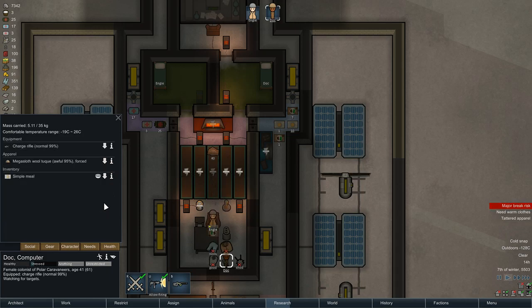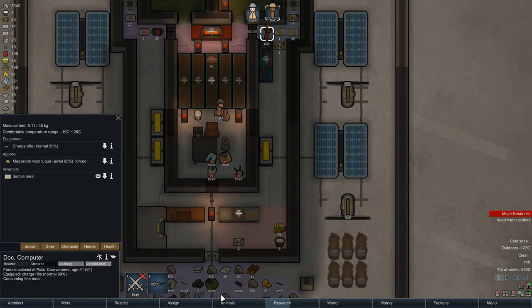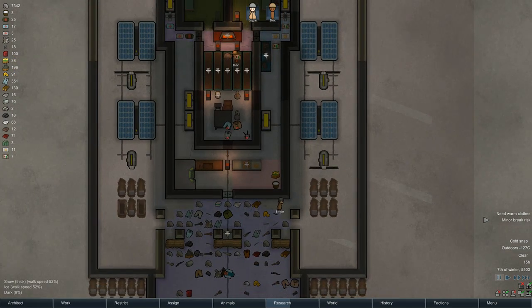I'm having Dock strip off all the gear. The temperature range is fine because of this mega sloth wool toque. Now one thing I have to make sure is that Dock does not stay outside of the base, so let's change that movement restriction. There we go.